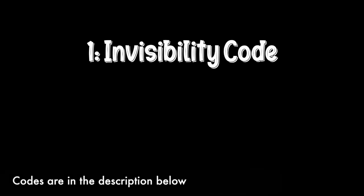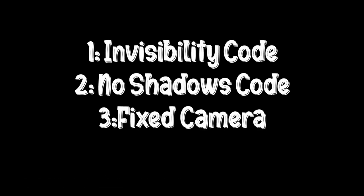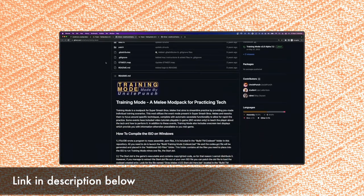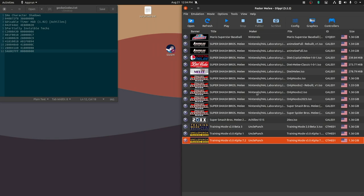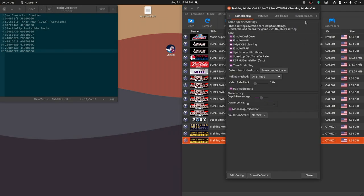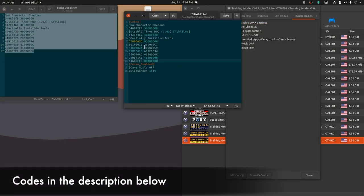To do this, we need three things: one, the code that makes the characters invisible; two, a code to remove the shadows; and three, an ability to fix the camera from moving around. All of these are important so you don't practice incorrectly. First, you want to make sure you have the Uncle Punch training mod. What we want to do is add two gecko codes to the game. You want to right-click the game from the ROM list, click on Properties, click on the Gecko tab, click Edit Config, add these two codes to the text file, and click Save.